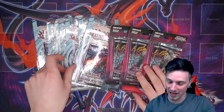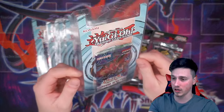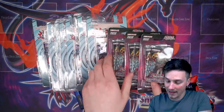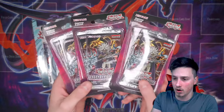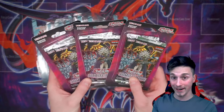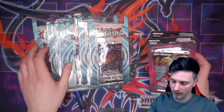I absolutely love Zexal, and I cannot wait to open these Shadow Spectres blister packs for you. I have seven of these European blisters. You would have seen me open these not that long ago on the channel. As well, we have three double blisters of Rage of Ra. Cannot wait to hopefully pull the Ghost Rare Winged Dragon of Ra. We've pulled it once from the case that we opened. Can we pull it again?